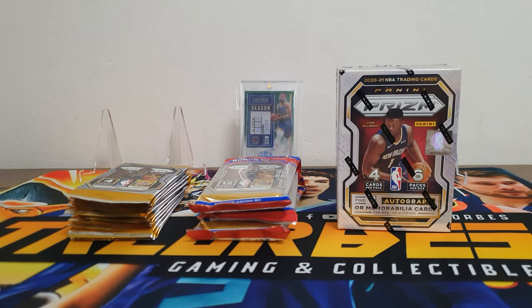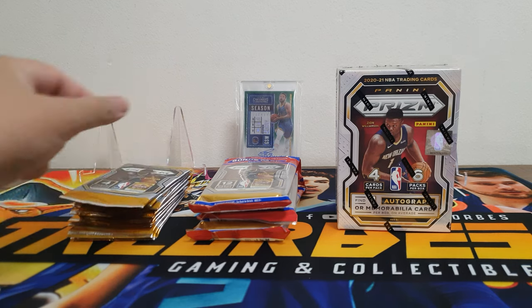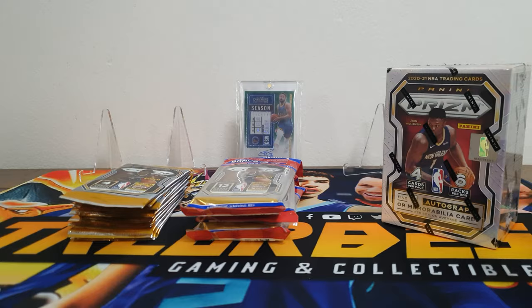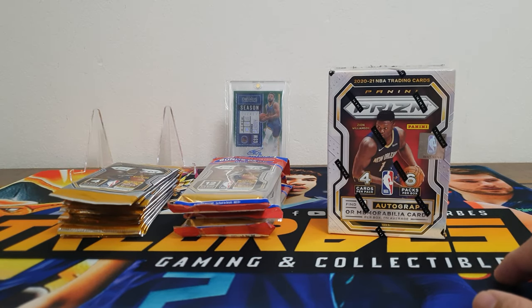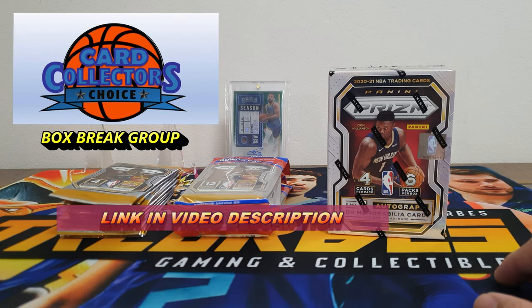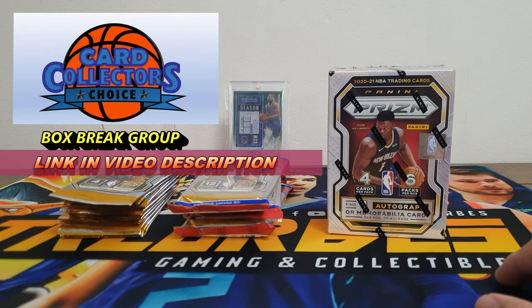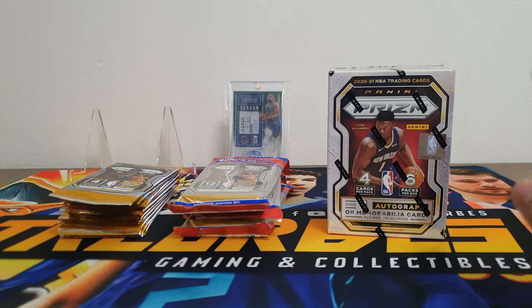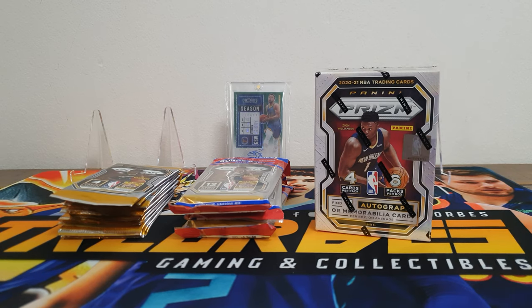Hey guys, welcome to the channel! Today we'll be having a prism battle between retail booster packs, prism cello packs, and prism blaster box. Shoutout to our friends in the Philippines from Cards Collectors Choice, breaker AJ Cruz and Rogeric Martin. Our aim in this break is to pull a LaMelo Ball, Anthony Edwards, or James Wiseman rookie card, or to get a good autograph card.